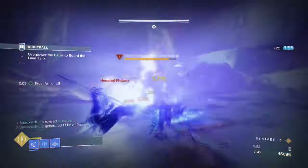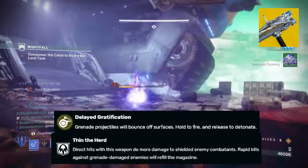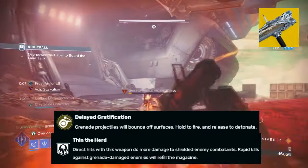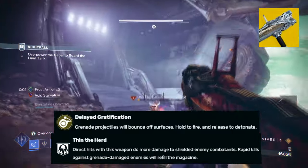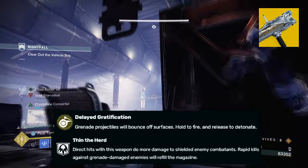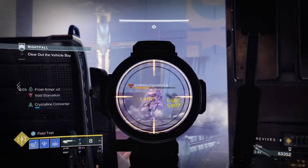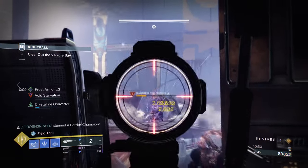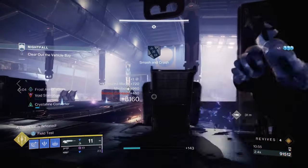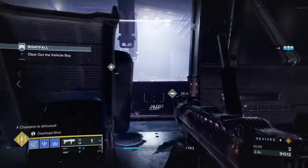Our second exotic is Fighting Lion, with its exotic effect Delayed Gratification, which states grenade projectiles will bounce off surfaces. While this is lackluster on its own, the actual main exotic effect comes from the Thin the Herd perk, which allows the weapon to do more damage against shielded enemies, apply Volatile Rounds on targets, increase reload speed on direct impact rounds, and rapid final blows will auto reload the weapon. Generally, it has a lot going for it, which makes it a pretty strong weapon to use within Stasis.